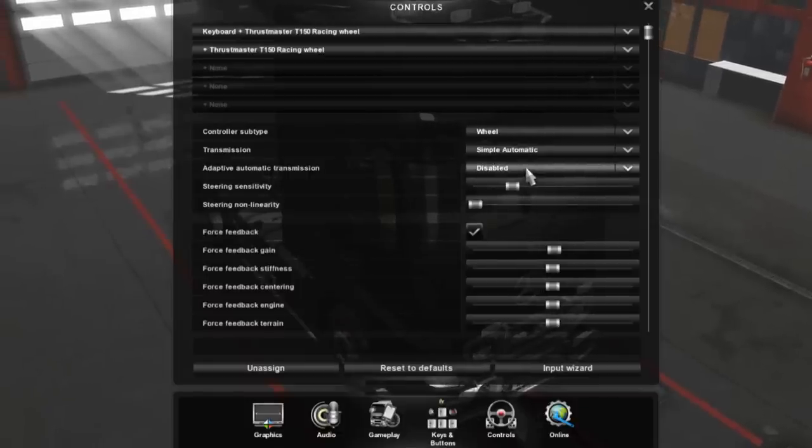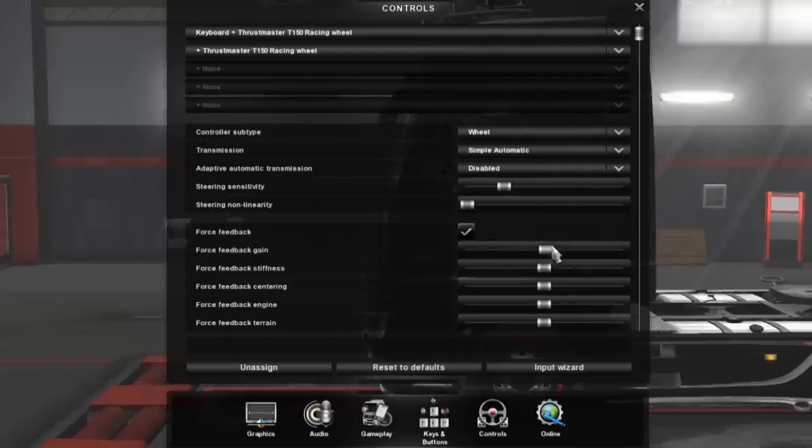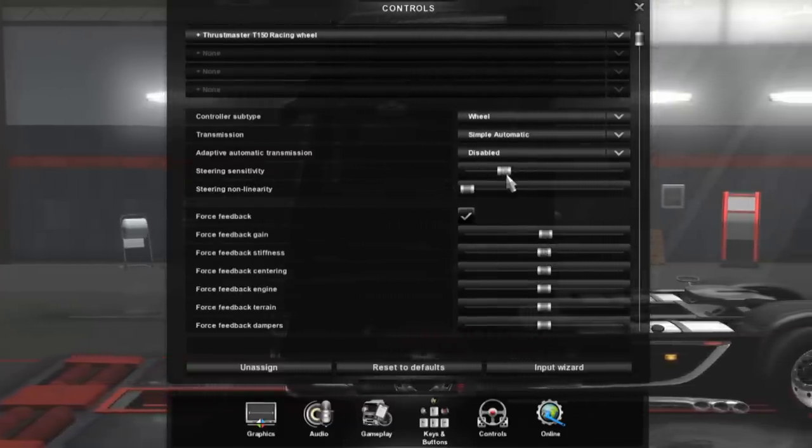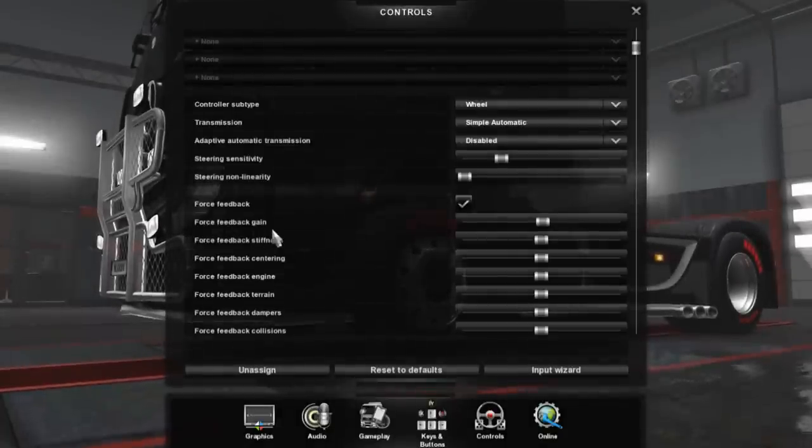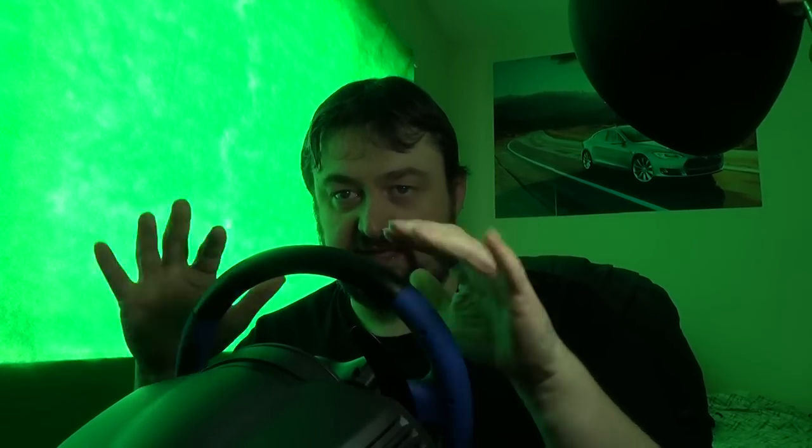Under the wheel controller settings I've got transmission set to simple automatic, with adaptive automatic transmission disabled. Steering sensitivity is probably the big one here - if you turn it right up, you turn the wheel a fraction and the truck swings around; if you turn it right down, you'll be turning the wheel several times for the truck to respond. Force feedback is basically how much the wheel vibrates when you hit something, and centering force feedback also helps you feel the road through the steering wheel.